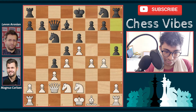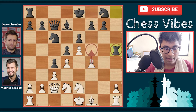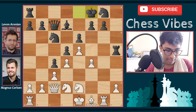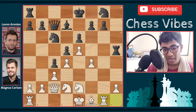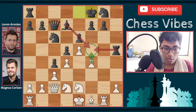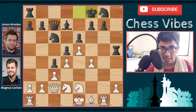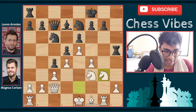After f4, h5 by Aronian, g takes h5, rook into h5 — just activating his rook and stopping f5 ideas. Then rook g1, developing the piece and putting pressure on the g7 pawn. King f8 — many of you might wonder why king f8. Black has broken his castling ideas, but king f8 is safe because f5 is completely protected by the rook, pawn, and bishop.